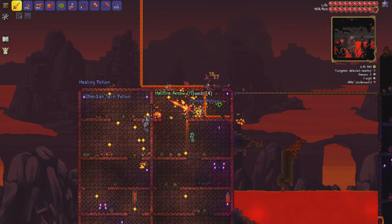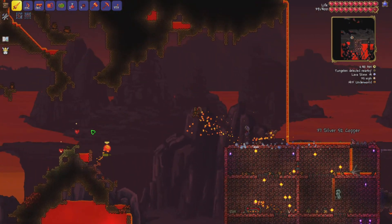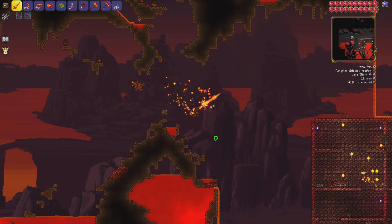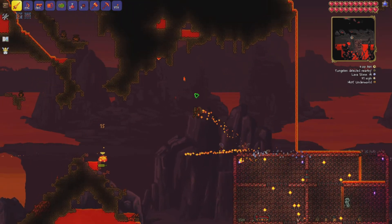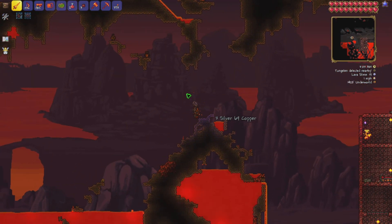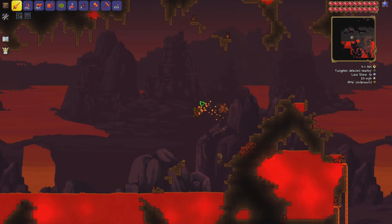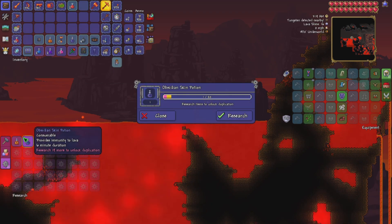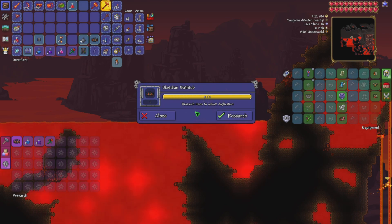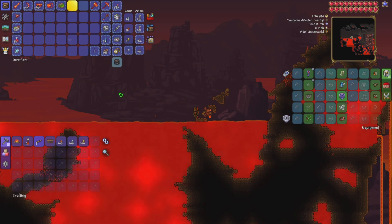Once you defeat the Wall of Flesh, pre-hardmode weapons basically become useless. You're so weak for the first couple of hours of hard mode — basically until you've gone through all three of the early post-hardmode ore tiers: Cobalt and Palladium, then Orichalcum and Mythril, then Adamantite and Titanium. Until you've gone through those you're basically defenseless. But Adamantite and Titanium armor sets you for so long — most of the time your next set, Hallowed armor, isn't even as good as one of those set pieces.